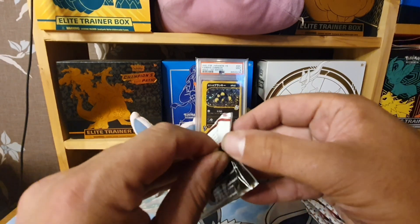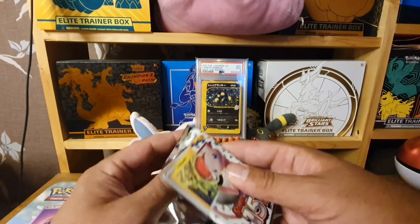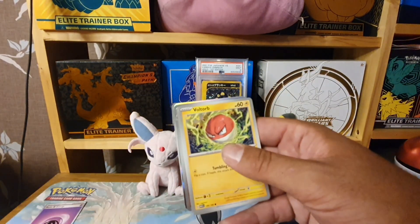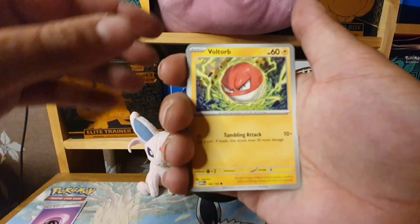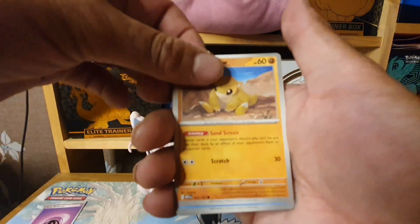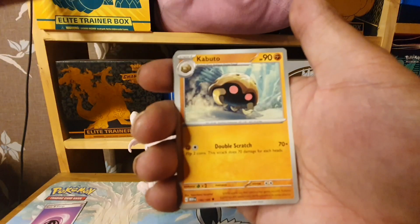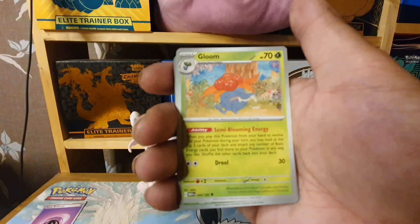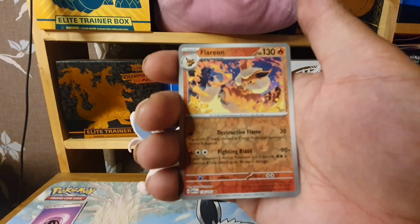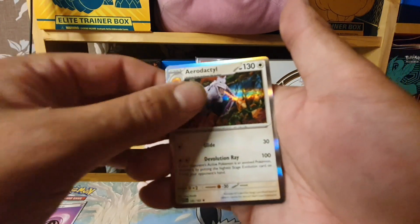There's another type of card in this set that wasn't in Japanese — but in English we don't get the Reverse Holo Pokeball or Master Ball cards; we get something slightly different.